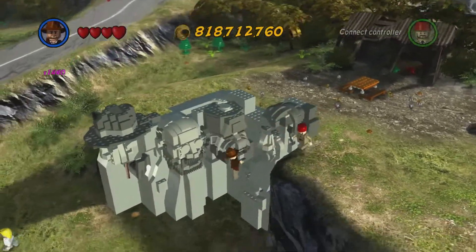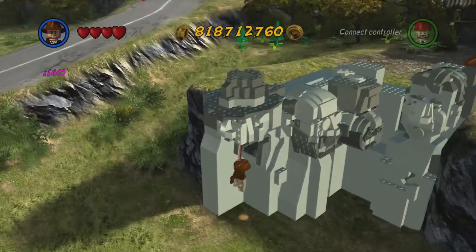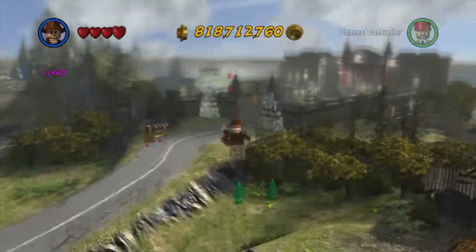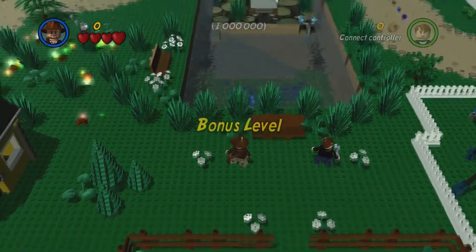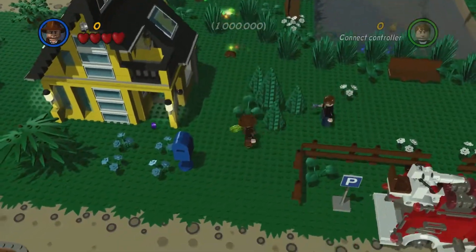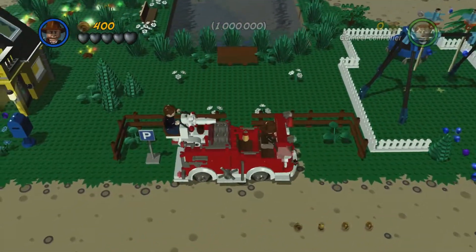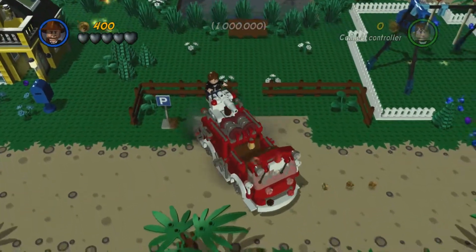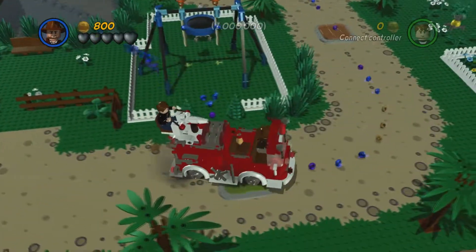Once it's fully completed, one of the mouths will open, and then you're going to jump and grab onto the rope. Then pull yourself up into the model and get blasted into the sky to the super bonus level. As always, the super bonus level takes place in a town littered with studs, and we must collect one million of them. So let's team up with our buddy Mutt one more time in an adventure to collect one million studs.